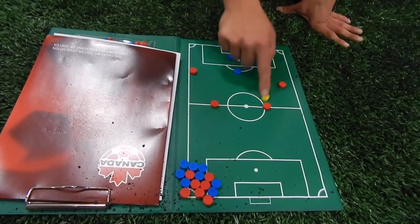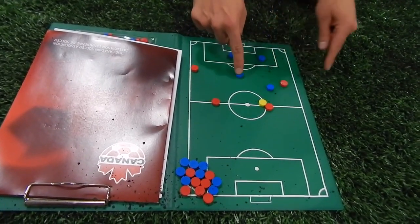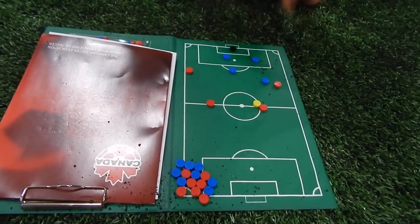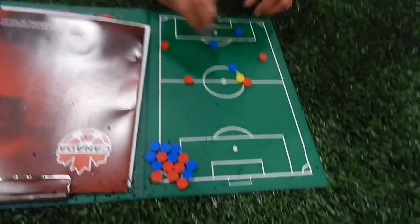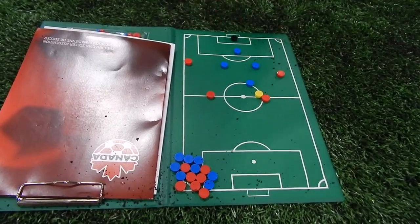Just to see it — if the ball goes here, and sometimes we both kind of want to go. Maybe he should go, maybe he should go. But whoever goes, everyone else reacts. So if he goes, the diamond stays together. If this guy happens to go, the diamond shifts like this.